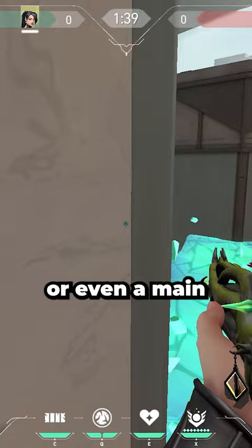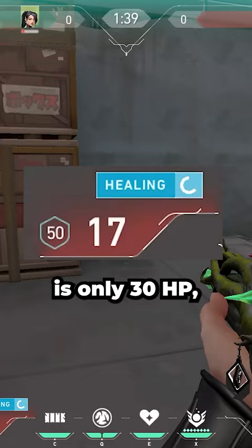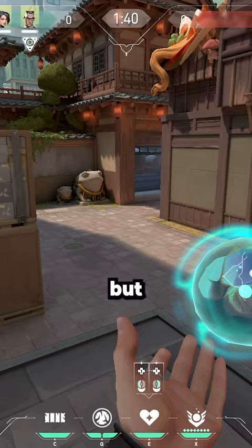You also never want to heal yourself with Sage. The max you can heal yourself is only 30 HP, but you can heal a teammate for 100 HP.